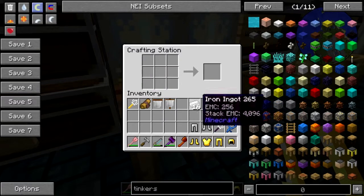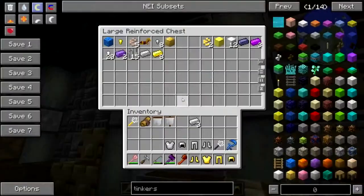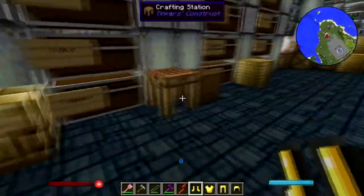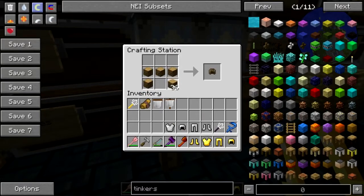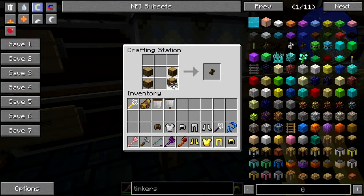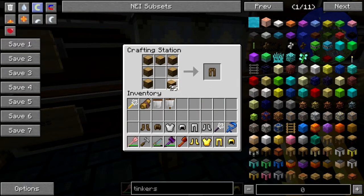I'm actually doing legit in creative. I've got logs — I can make the log armor there we go, just for laughs. We'll put that on an armor stand just because we can.